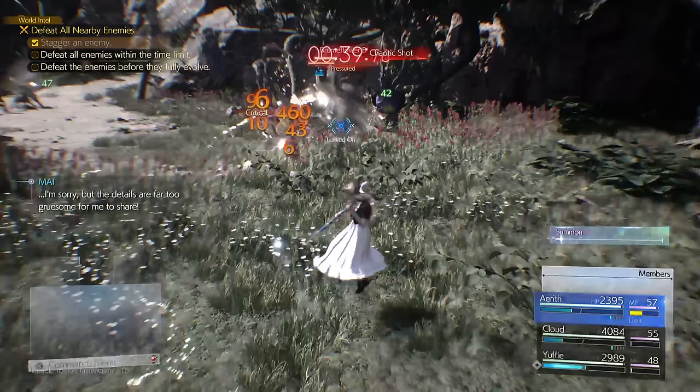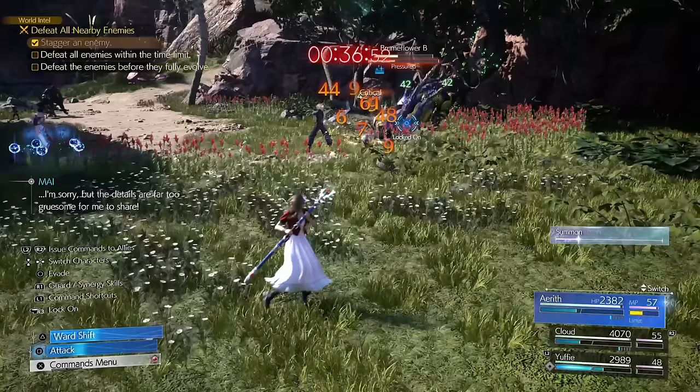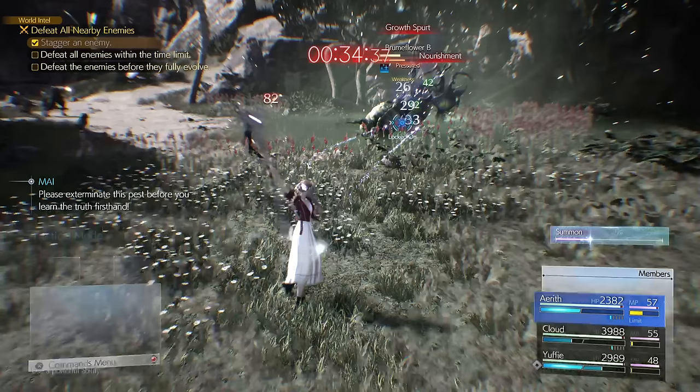There are some amazing late-game Materias too, but I wanted to focus on early game here. Things like Time and haste mechanics that increase ATB generation are great, but I might save those for specific party member build videos. Let me know in the comments if you want to see those. Thanks for watching — my name is Norza and I hope you have a great day.